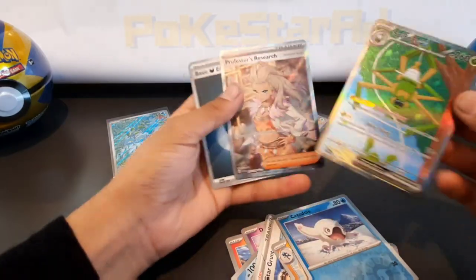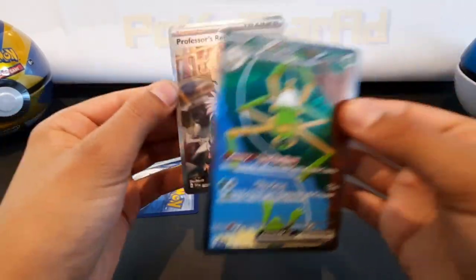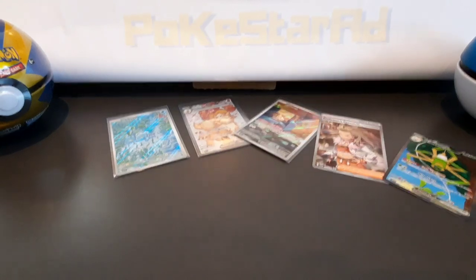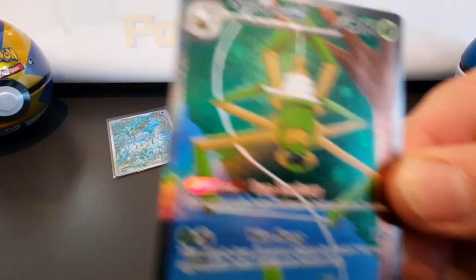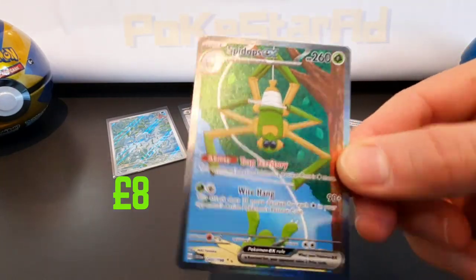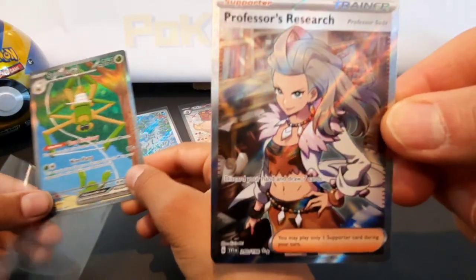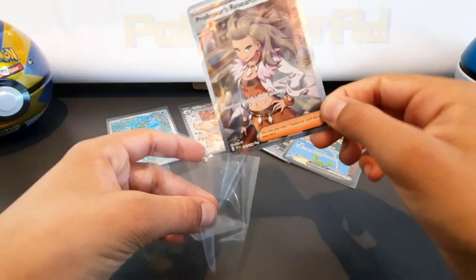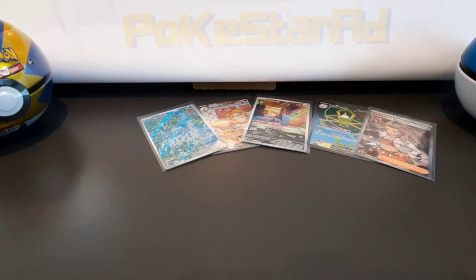Double pull! Awesome — that is amazing, that deserves two likes! So the Spidops EX is going for around £8 at the moment — beautiful finish. And Professor's Research — that's a beautiful card too, going for about £17–18. So about £25 worth of pulls in one pack. Absolutely epic — best pack today so far, best pack out of the whole of Scarlet and Violet!